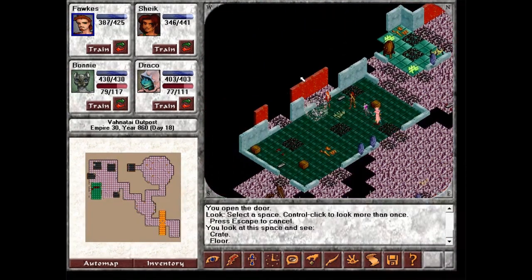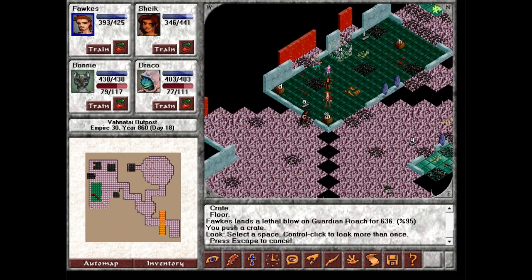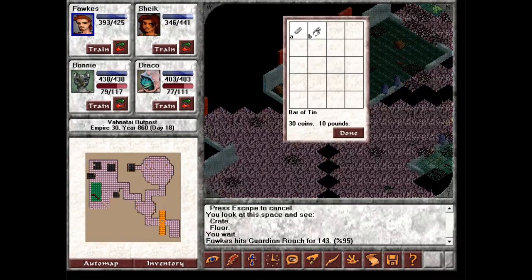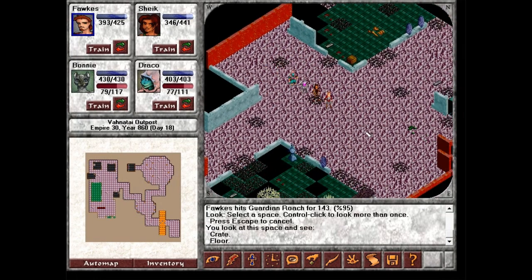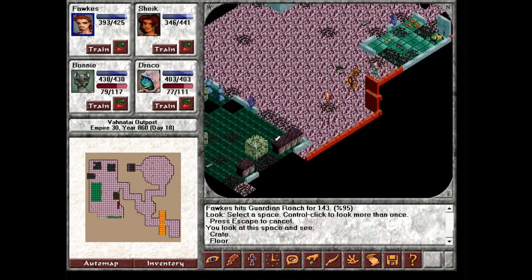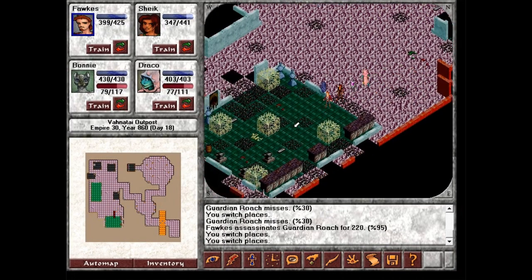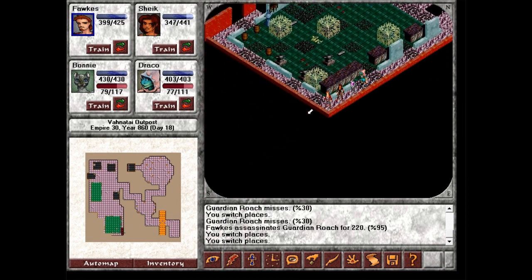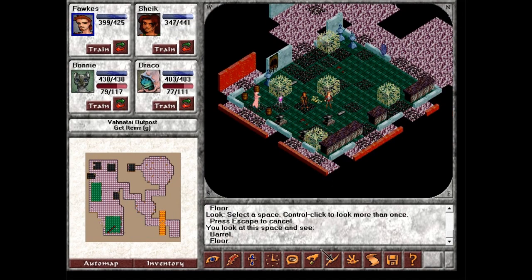Well, here's an old room. Hello. Bars of tin — don't need to take those. Oh, hello! Didn't see you there. Okay, these guardian roaches are weak. I have a feeling they were probably just overlooked a bit — not meant to be this weak, but they are anyway. Bars of lead.